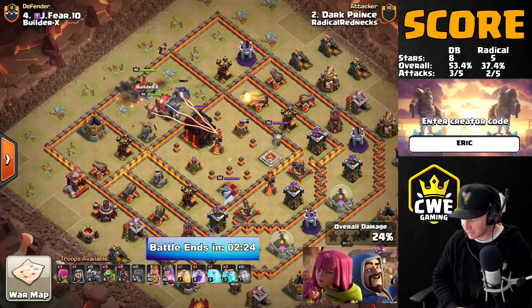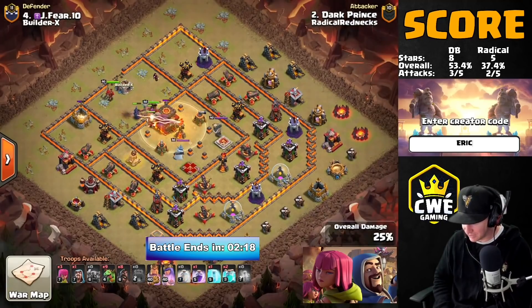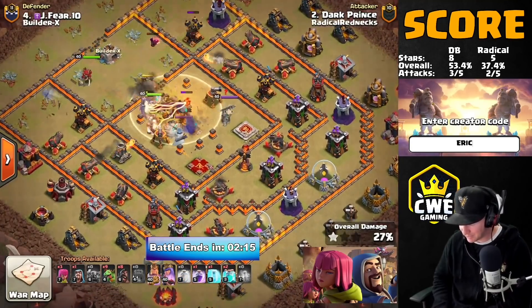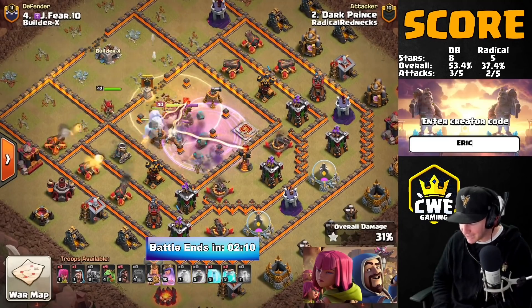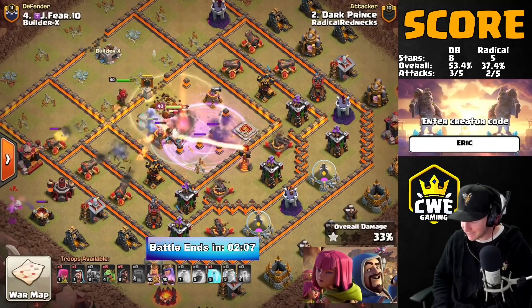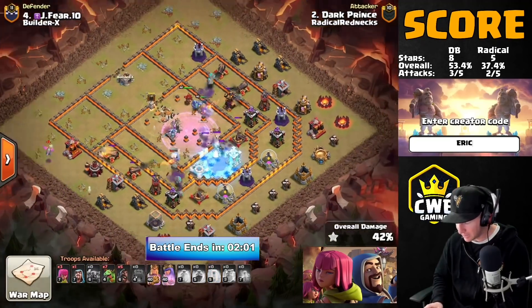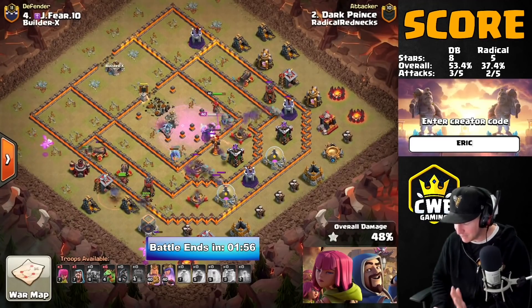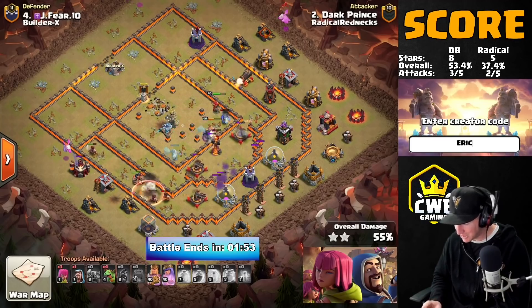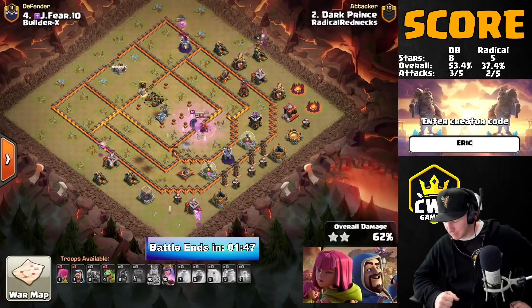The wall wrecker is punching in now. Look where the air defenses are — all four air defenses are touching that internal compartment where the Town Hall is. If you get the bowlers in there with the queen's assist, they can take down all four air defenses, and the baby dragons can surround the base and take everything else out. He's got the heal down. The giant came out of the CC — he didn't delete the giant. You've got to be careful because if the giant gets cloned it can cause problems.